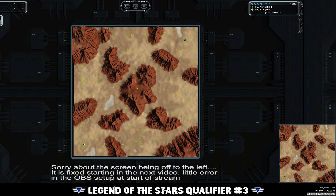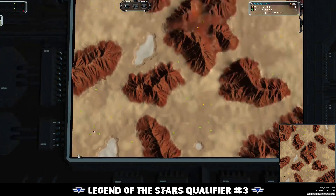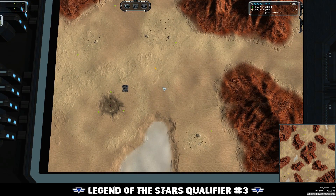Belated greetings and salutations everybody. We are in the middle of the Legend of the Stars qualifier rounds - this is number three, with one more to go before the actual tournament in December. It's a one versus one, the map today is Desert Planet, and I have co-pilot Heaven here with me. Players today are Ajax and Meffy, both going UEF. Are we taking any bets on who's going to win?